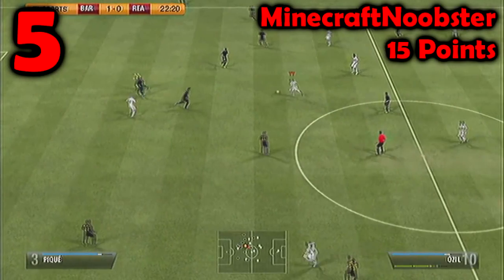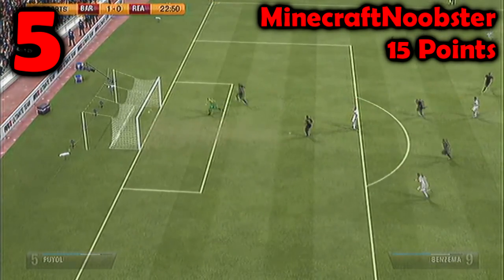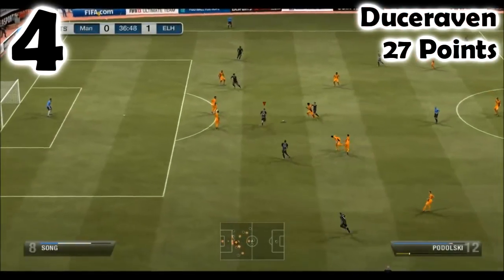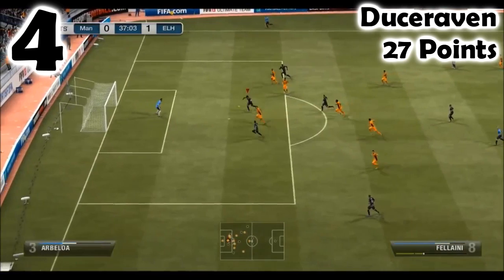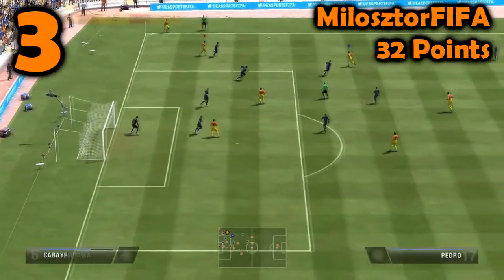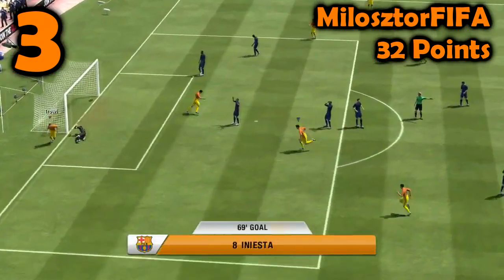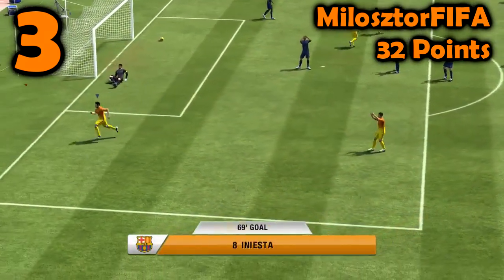We kick off as per usual with the results from last week. In 5th place was Minecraft Noobster for lobbing the goalkeeper from a long, long, long way out. In 4th place was Deuce Raven — his little chip through ball, chest control and volleyed finish with Fellaini.